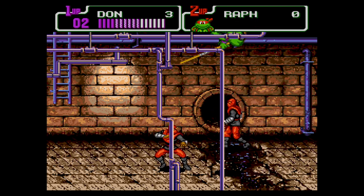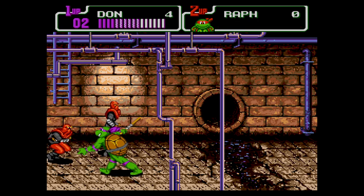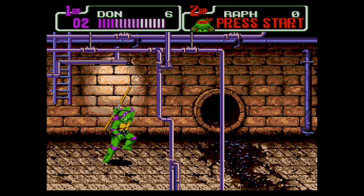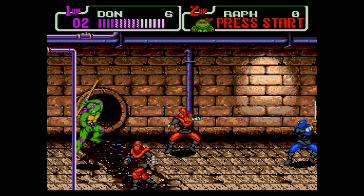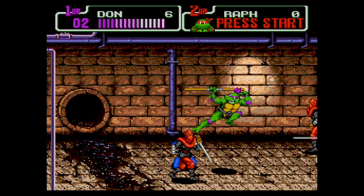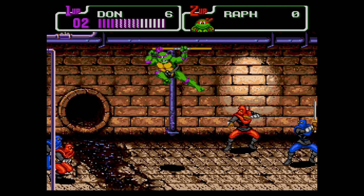Hyperstone Heist starts when Manhattan Island suddenly begins to shrink after a flash of light. Shredder right after announces that it was his doing and it was only a demonstration of the power of the Hyperstone. So it's your job to choose your favorite Teenage Turtle and fight every level until facing Shredder.